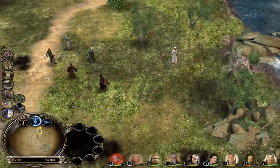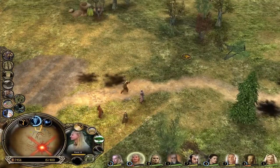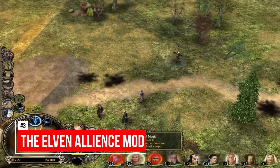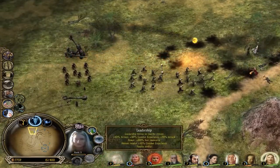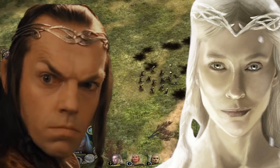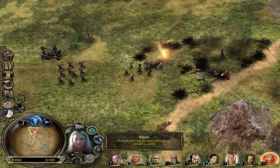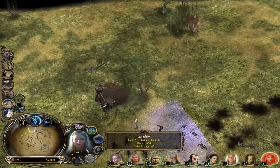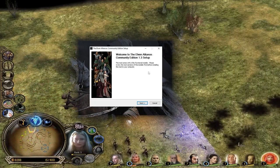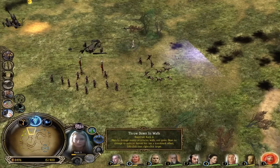Our third mod is also made for Battle for Middle-earth 1 and is known as the OG mod which encouraged others to get into the modding scene: The Elvin Alliance Mod. A reworked good and evil campaign with hard difficulty and the introduction of the Elvin faction for BFME 1 are just a few of the awesome things added to this mod. Similar to the Edain Mod, this mod also requires patch 1.03 to run. The installation is extremely easy — just double click on the installer after downloading it from the link in the description down below.